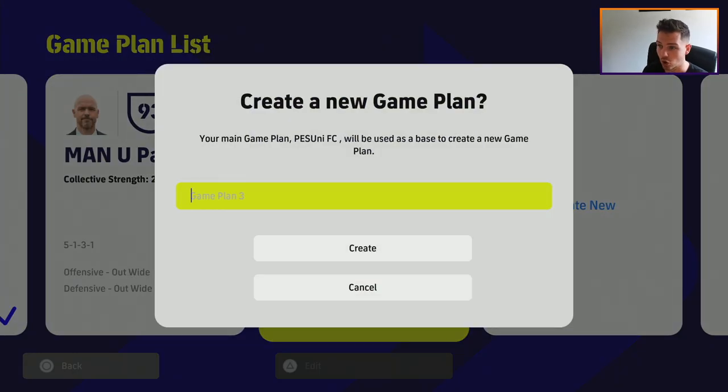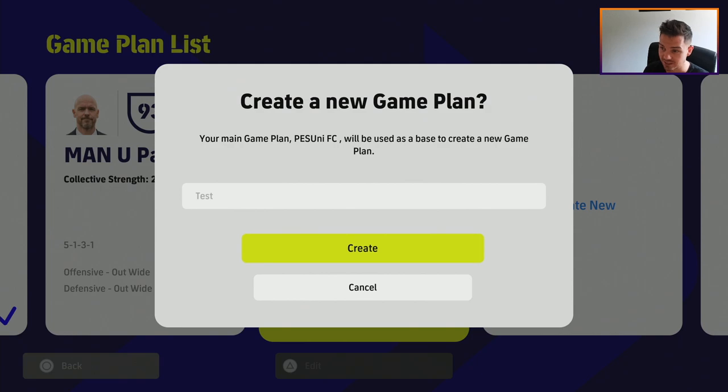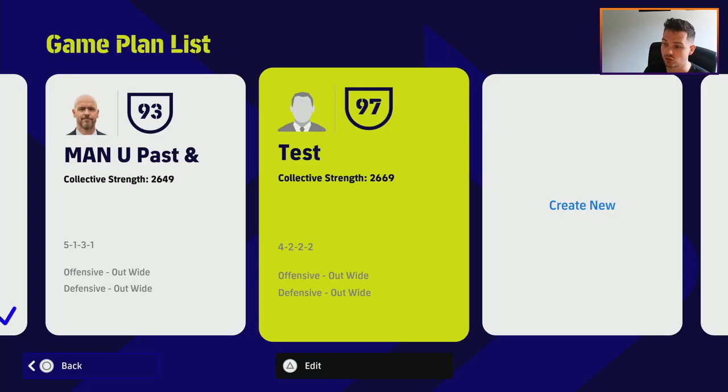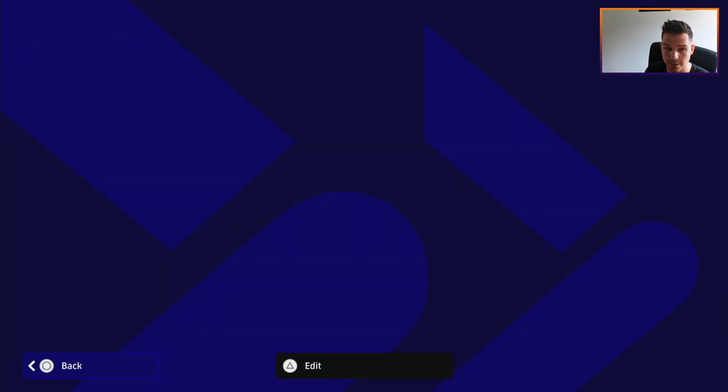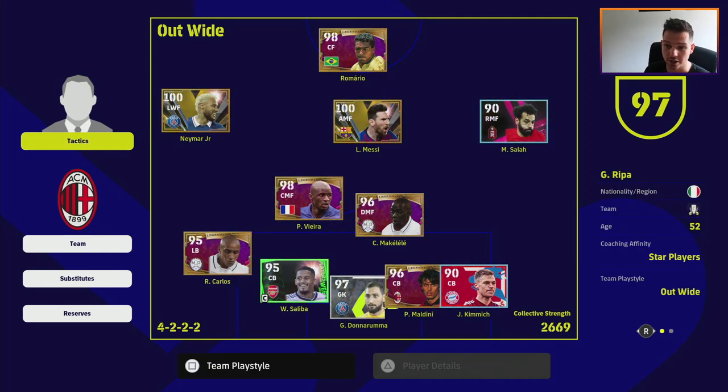If we click on Create New, all you have to do is type in whatever name you want. We're going to call this 'test'. It will take your main game plan from your main squad — so our default squad is PES Uni FC. Then you can literally do whatever you want with it: change manager, change team, whatever you want.